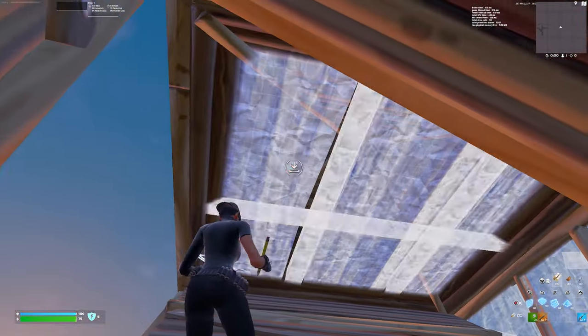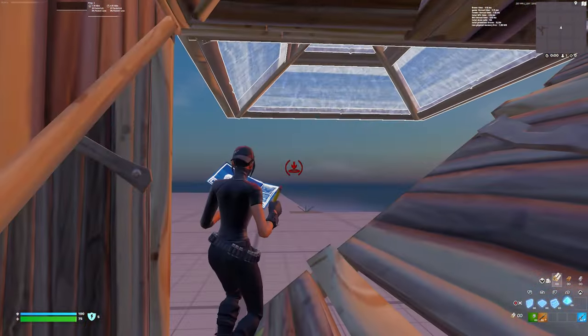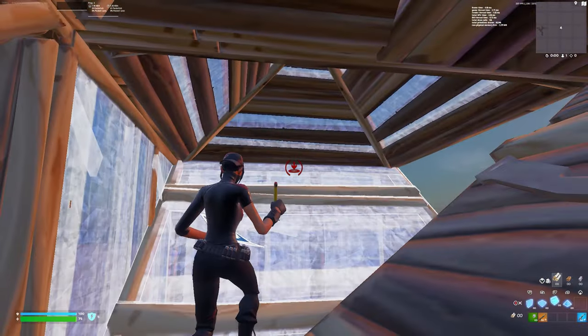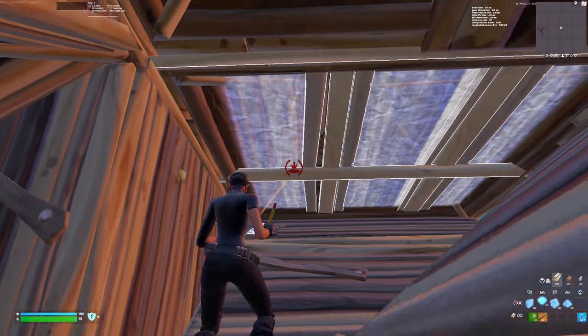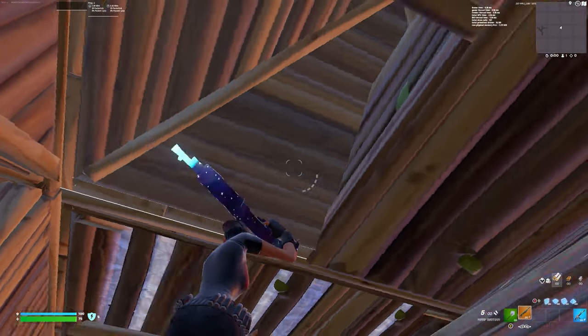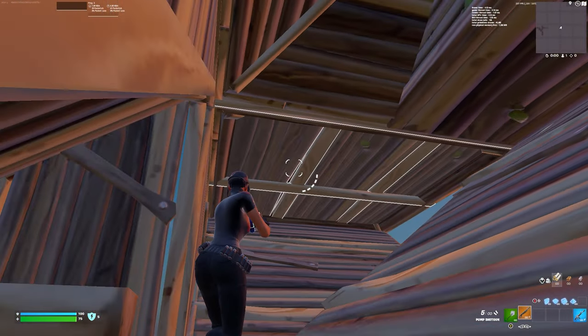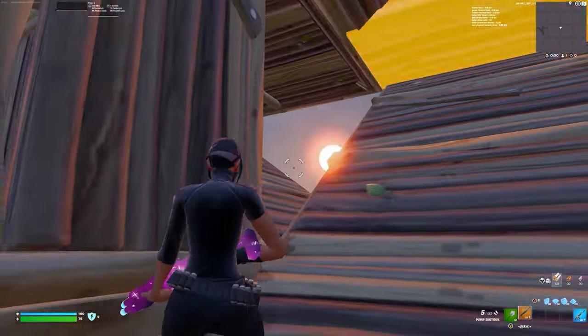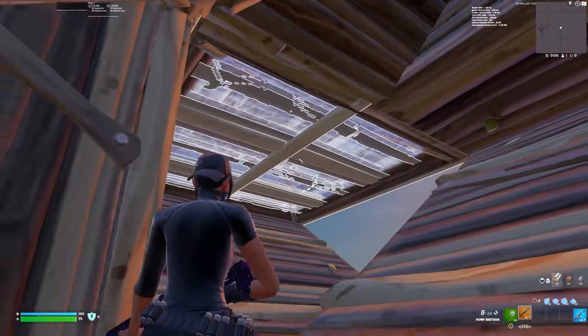Edit this if you want, but you're just gonna put a cone over here and place your walls and stairs — whatever you normally do, floor and stuff. You're gonna want this part added here and you hold a wall out here when you're doing this. Basically every opponent just thinks you're gonna go on this triple edit out like regular, but instead you stop here.